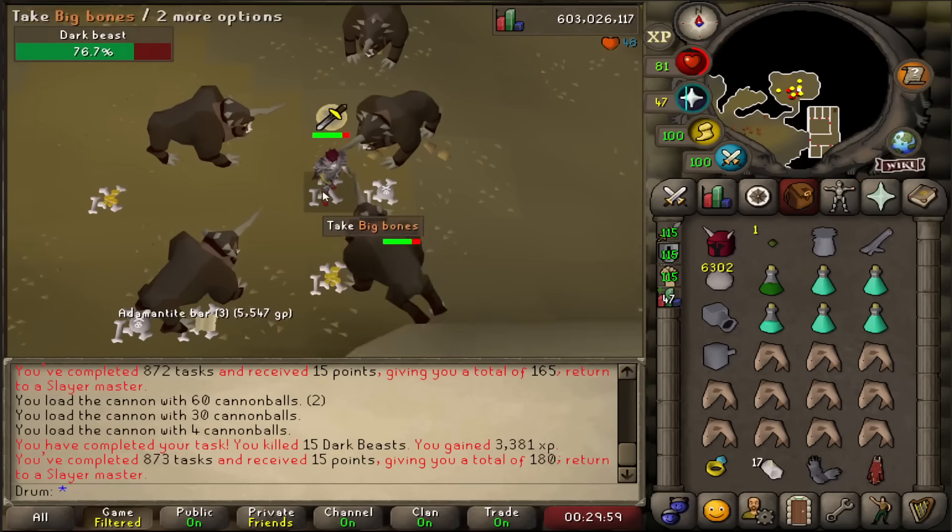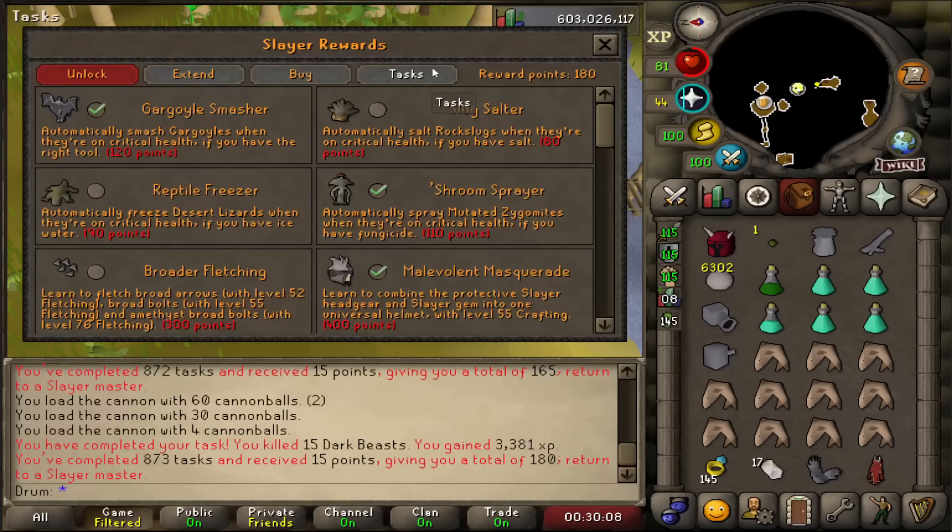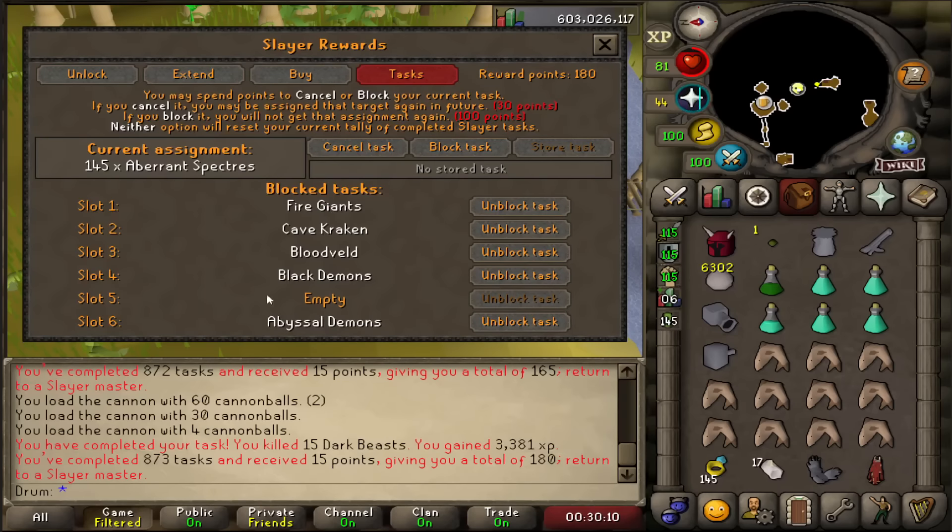Dark Beasts — task completed. Aberrant Inspectors, which I absolutely am not going to do, so I'm going to cancel that. If anyone has any ideas on what I can block for a permanent task, I still have one empty slot but no idea what I want to block. Let's get a new task.